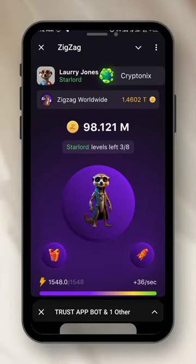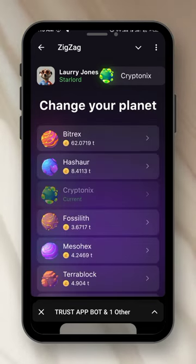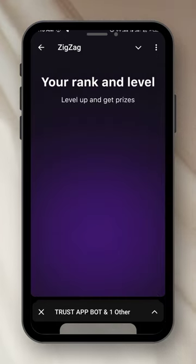This is the main page. On the upper left corner is my name, Lori Jones, and my level: Star Lord. The group I'm in is called the Kryptonics — they call it a 'planet.' You can click on any planet you want to join. My current planet is the Kryptonics. My rank and level are shown here — you can level up and get prizes.